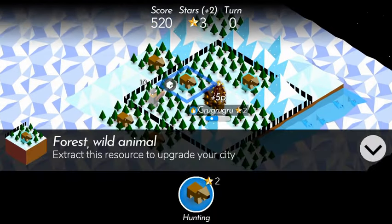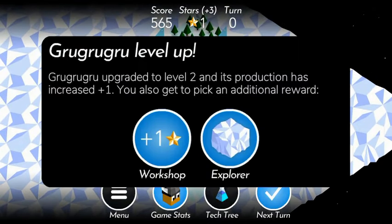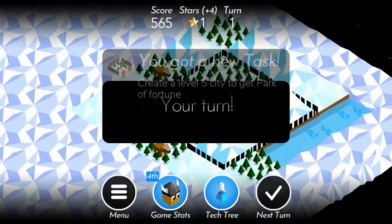When the town upgrades, its stars per turn will increase by one, as well as giving you another reward. At level one, this reward is the option to get an explorer — which will go around and show you some of the surrounding area, or just bounce back and forth and show you nothing, it's kind of a toss up — or give you an extra star per turn on top of the one you already got. I personally like the workshop because money is good. When you've done everything you can, press the tick in the bottom right to move to the next turn.